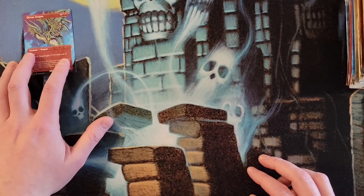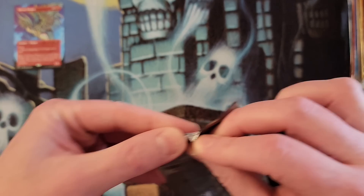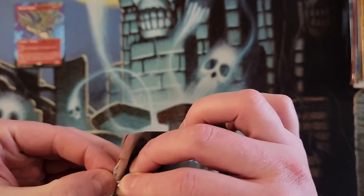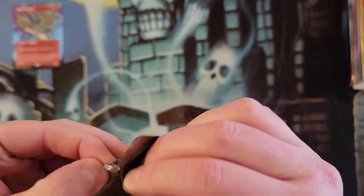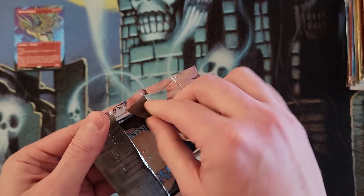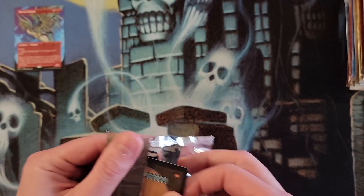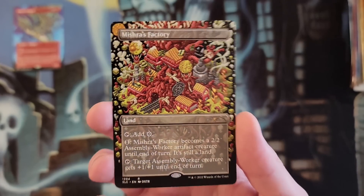We got the non-foil Shivan. Let's go to 1994. We got the Misery's Factory. Pop that open. Misery's Factory — I do not want this one in foil, and it is not. Great.